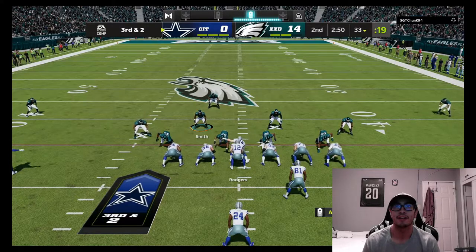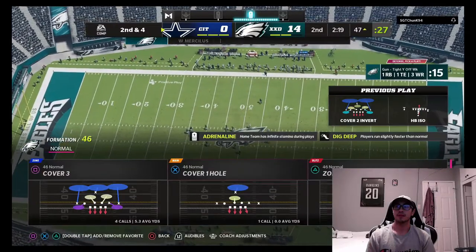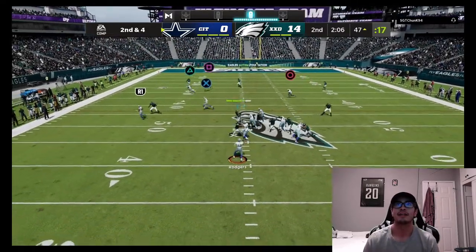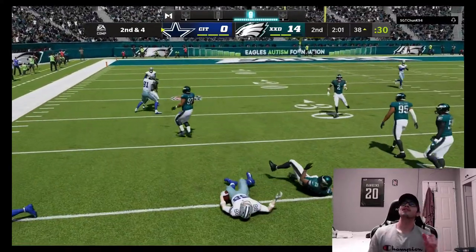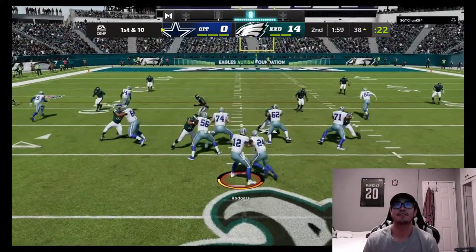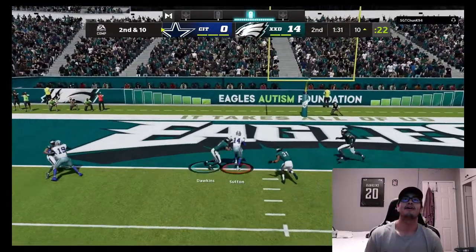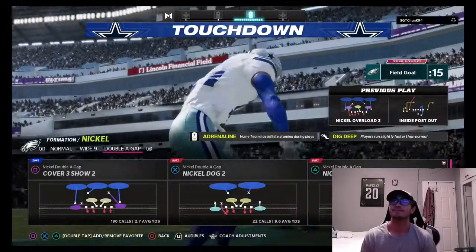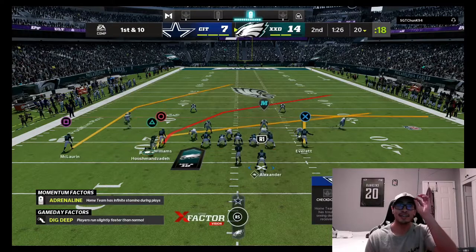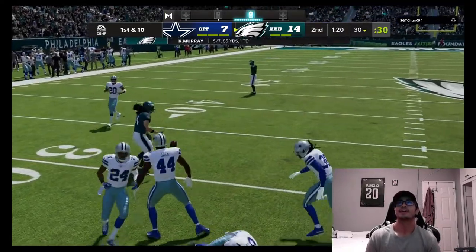Defense is playing pretty well — Roquan Smith gets the tackle on an outside run. Opponent goes to the pass, Javon Hargrave gets pressure, Miles Garrett almost makes a big play. Opponent gets a completion deep on a corner route. On offense a slant with TJ — motioning him out to the right side, TJ makes a big-time play. Calling a quick timeout with a minute 20 left.